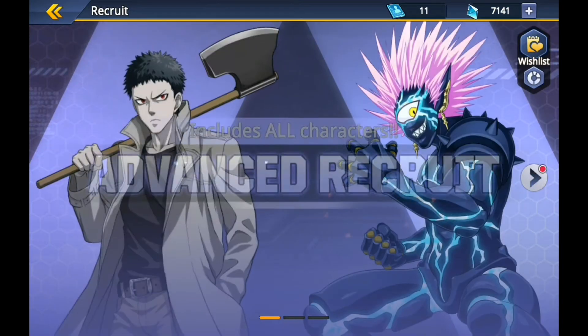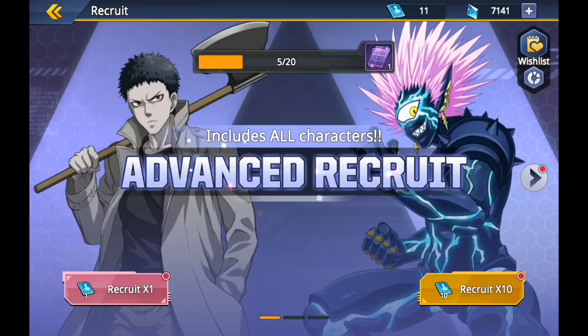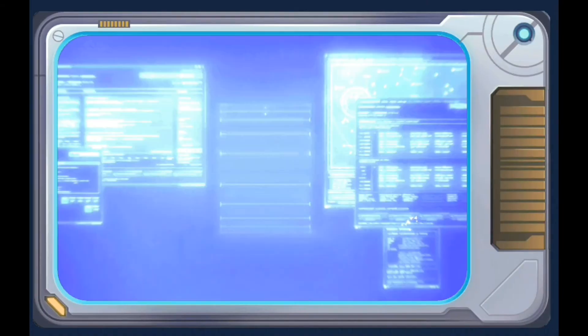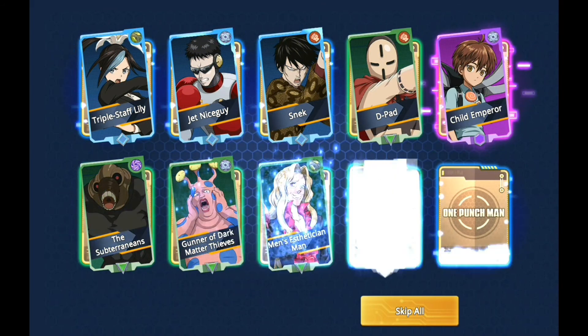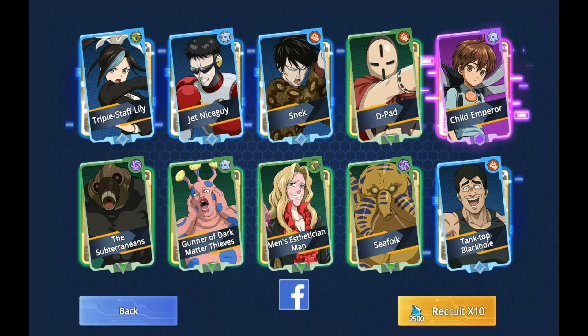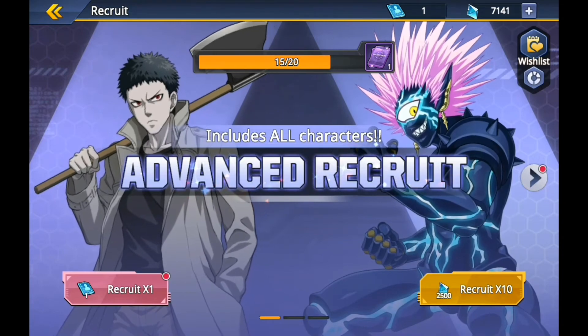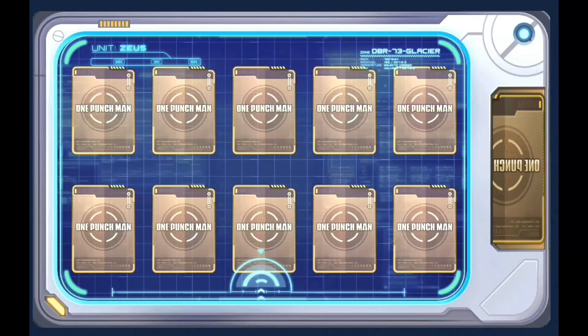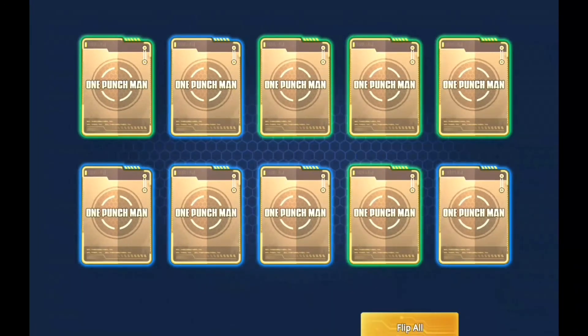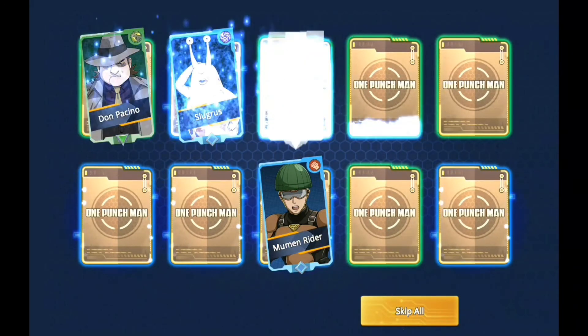We've got a total of 31 goes of picking cards, so we're gonna use 10 and see what we get. Yes, we've got ourselves a nice one - a Child Emperor card, brilliant, it's just what we need! We've got a total of 7,000 crystals so we're gonna spend another 5,000. So far it's all not too good, mostly just rare commons and reds.